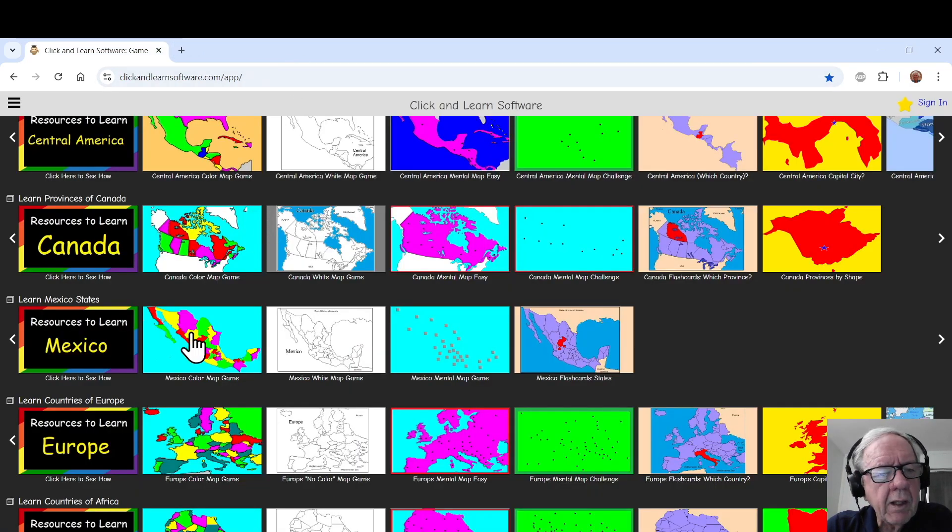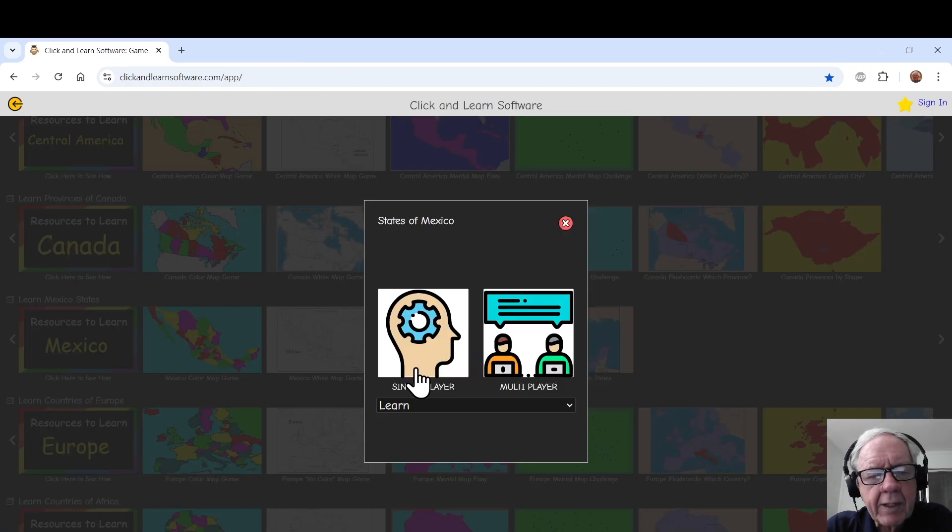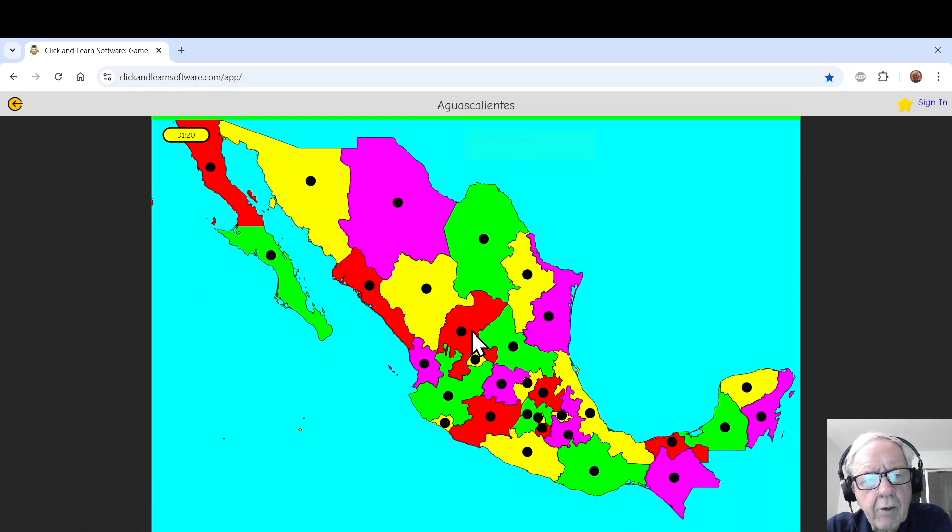I'm going to close this window and get right into the game. Instead of working through this in learn mode, I'm going to switch to review mode, single player, and click Go. They're going to be in alphabetical order so I can race through this.